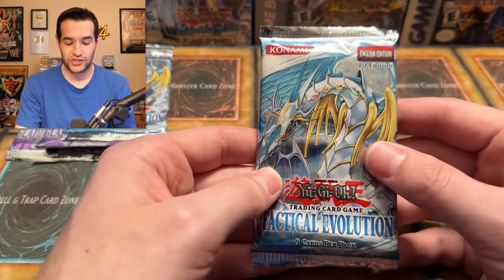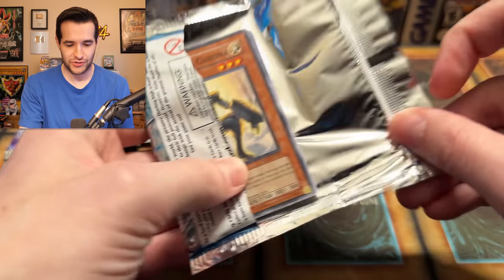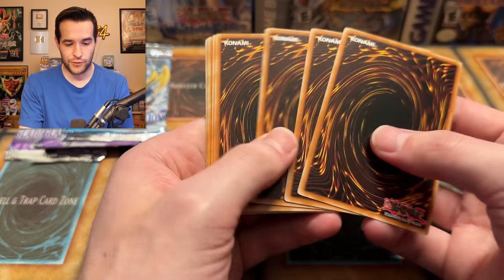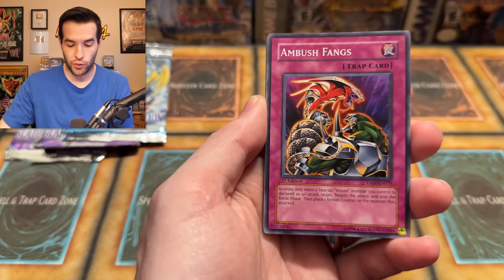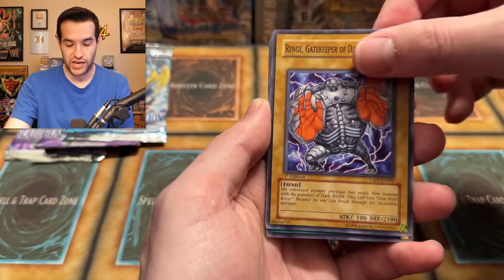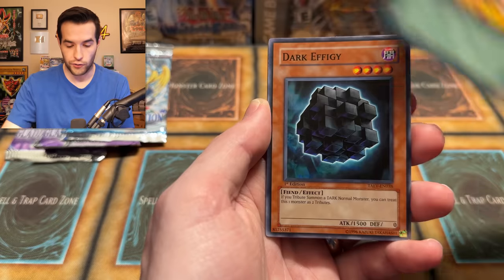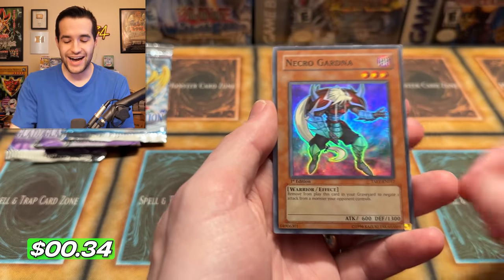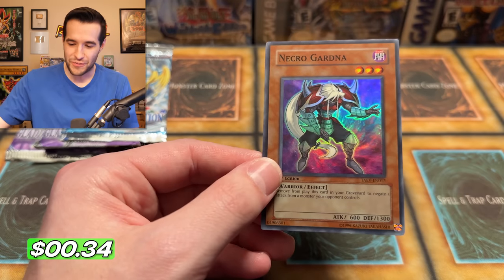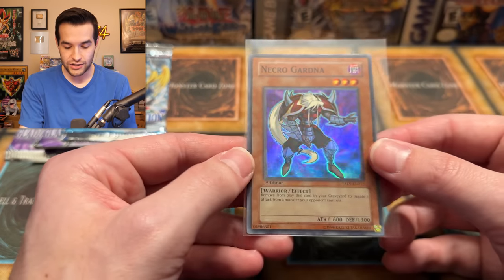Four packs left. Let's see if we can get a full secret rare luck out of Tactical Evolution, or Ghost Rare, or Ultimate Rare. I can't believe we got a secret out of one of these — that's actually absurd! We know they're unweighted, so let's see if we can continue that luck. We have Gravitic Orb, Ambush Fangs, Ringe, Gatekeeper of Dark World, Cocoon Party, Dawn Breaker Gardener, Convert Contact, Dark Effigy, Hero Counterattack. Is it next? — a Necro Gardener! Super Rare! We're definitely picking up on the ratios of foils here — lots of supers in here.